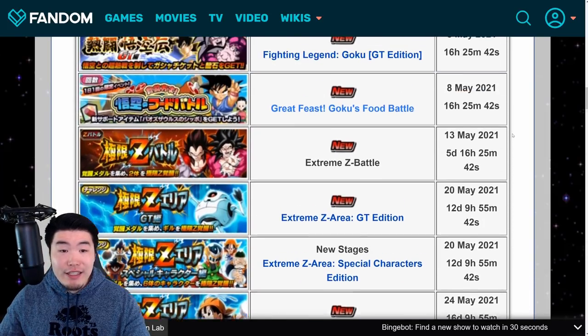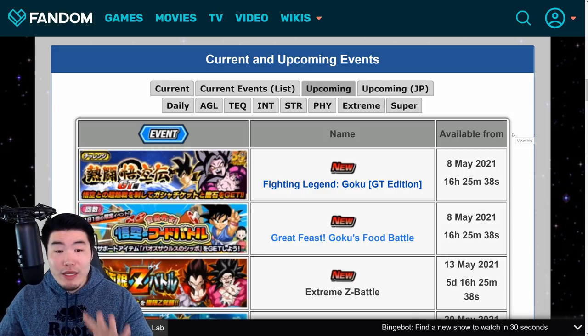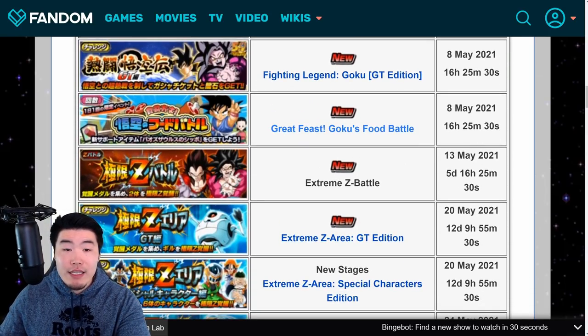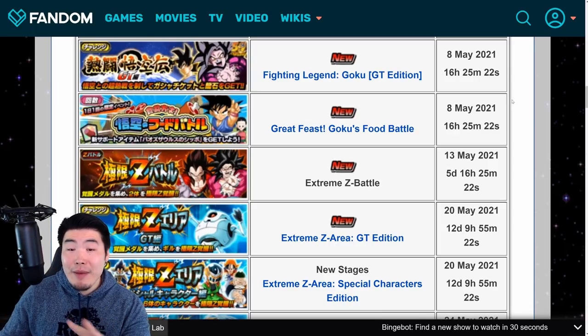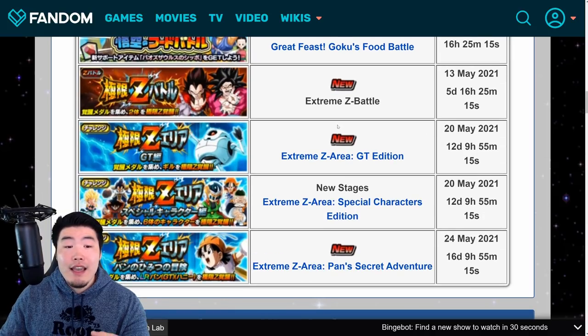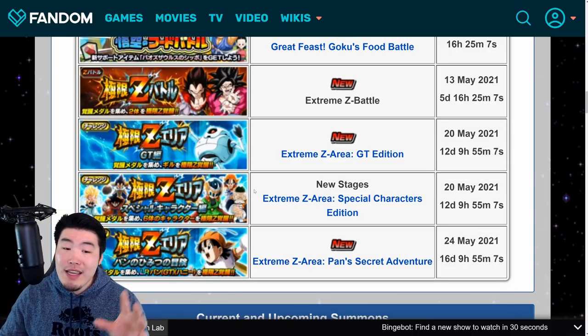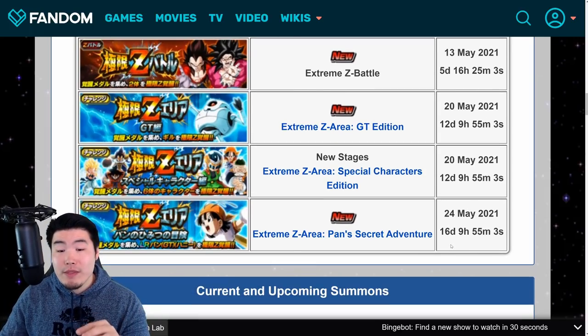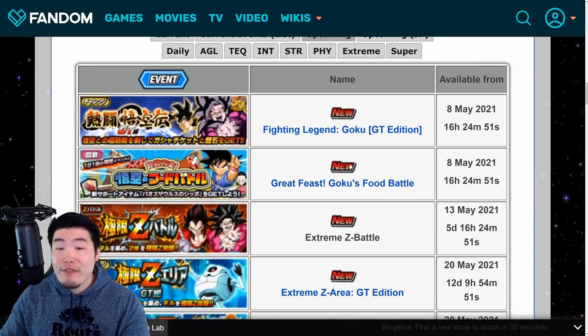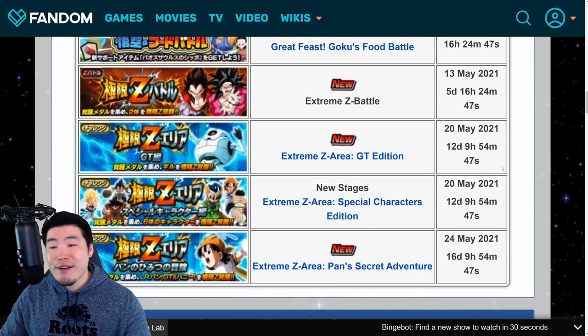Looking at the schedule: the GT Legendary Goku event and Great Feast Goku's Food Battle are coming in about 16 hours from when this video drops. Then the Super Saiyan 4 Extreme Z Awakenings are in about five to six days. Giru drops on the 20th, about 12 days out, and so do the Extreme Z Awakenings for Grandpa Gohan and Kid Saiyaman. The BPan Extreme Z Area is about 16 days from now, so they're staggered rather than all at once.